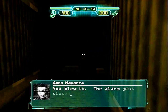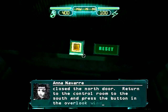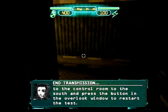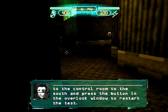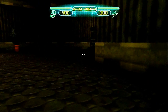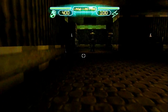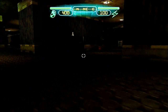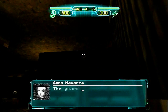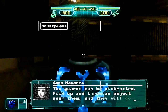You blew it. The alarm does close the north door. Return to the control room to the south and press the button in the overlook window to restart the test. The guards can be distracted. Pick up and throw an object near them and they will go investigate the noise.